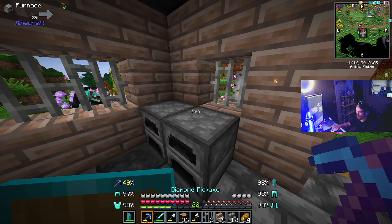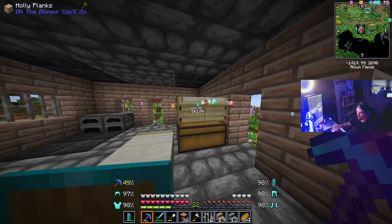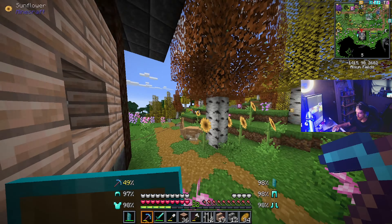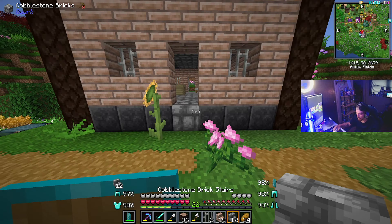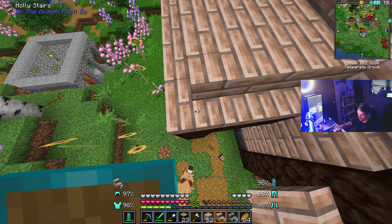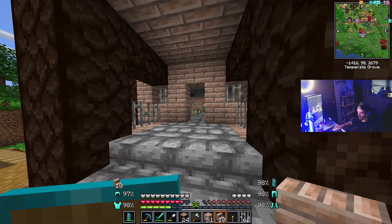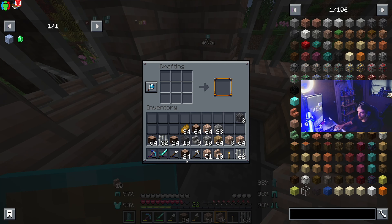We can even put like some gates in the windows so we can open and close them. Actually let's build out a little porch here. I like that. And we'll probably do like some trap doors.